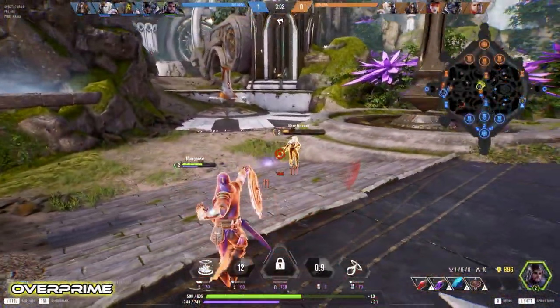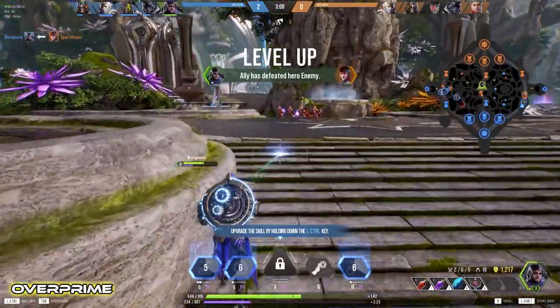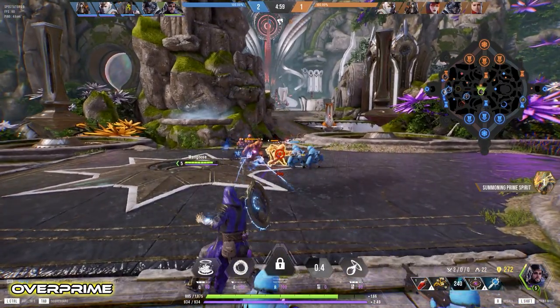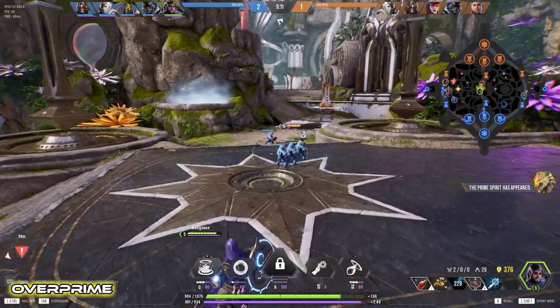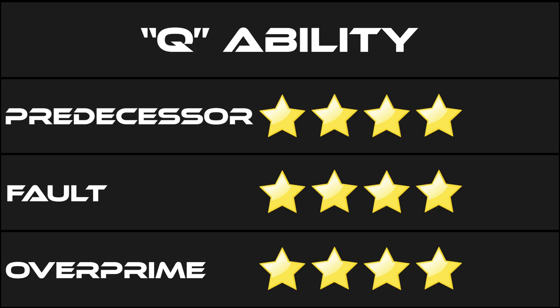Overprime's visual effects are once again good but almost too fast to see. The animation matches up well when casting this by itself, however casting a naked Q in Overprime was kind of a mistake. Sound effects have the reverse problem of Fault — the final slam is there but the startup is a bit lacking. Targeting was fine on smooth terrain but horrible around any sort of ledge. Fault certainly has the best animations but I'm giving this one to Predecessor because of the intuitive targeting.